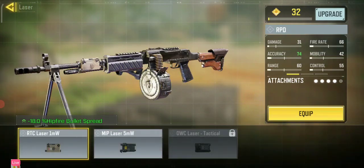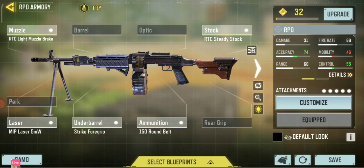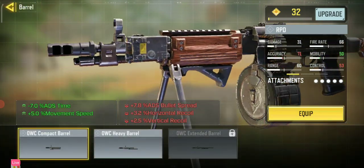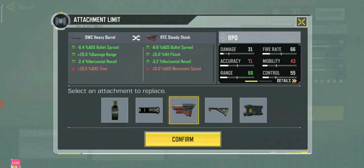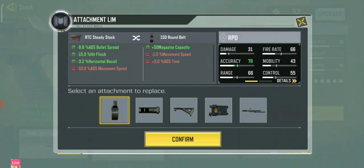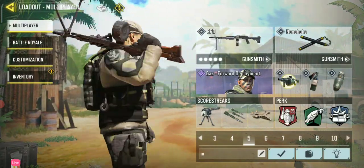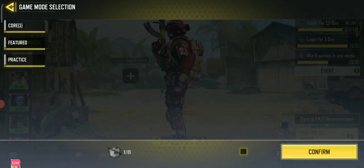Add a strike foregrip. Add a M.I.P. laser 5MW. No grip tape. And for the last one — okay, this is your RPD now. It kind of blends in with the background but we're gonna try it in a match.